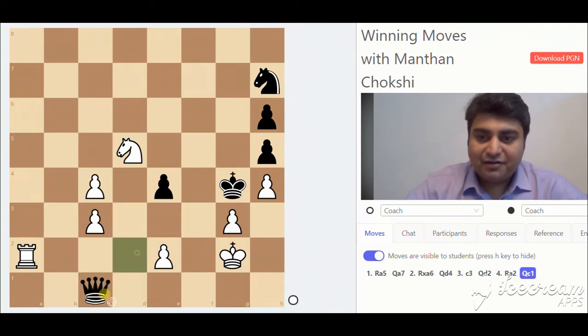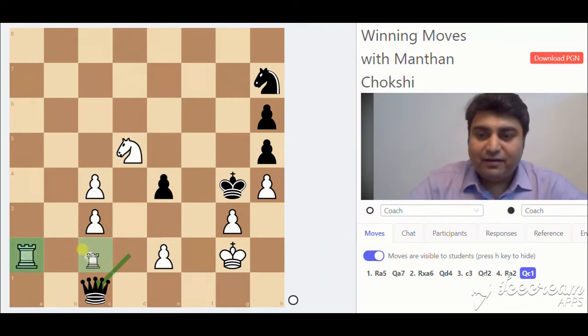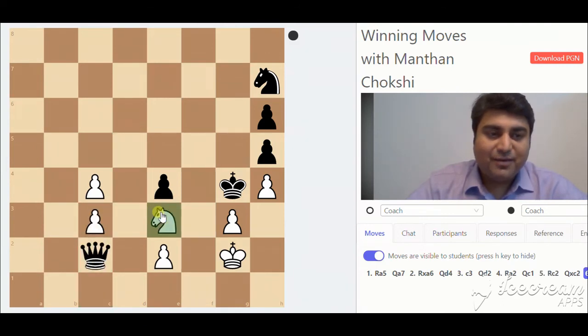Black finds the last square on c1. Now the final moves where the black queen is left with no choice but to either capture the rook or give up the queen and let the king escape. If black captures the rook, as we saw, it's a knight e3 checkmate.